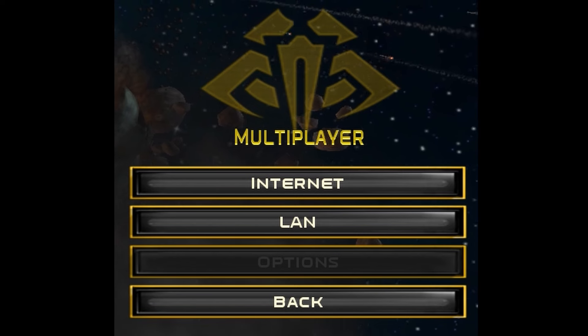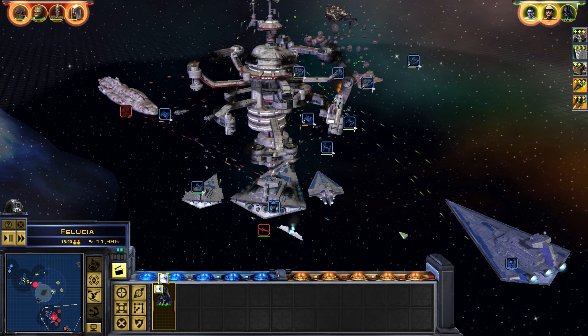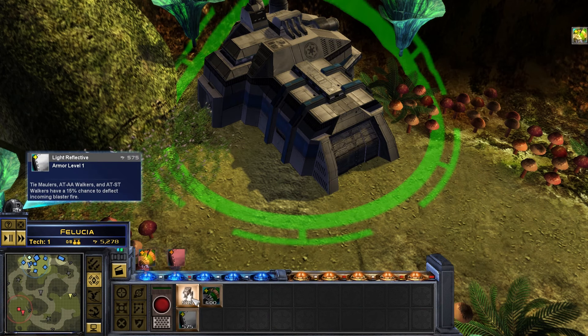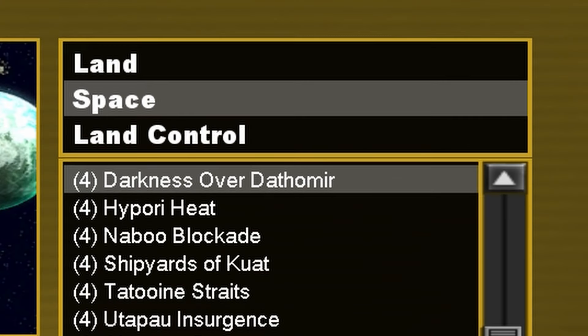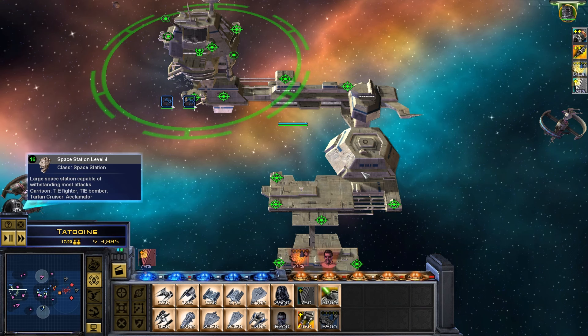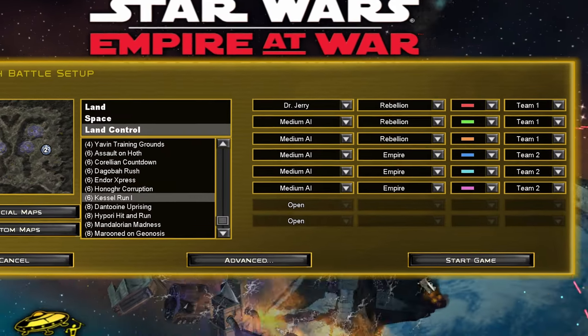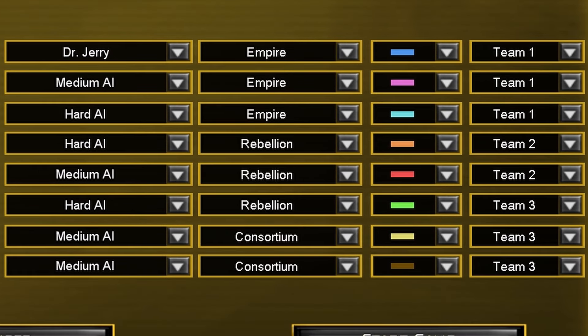Skirmish mode is great for multiplayer, if you can find anyone to play with — there aren't many people playing online these days. The actual combat follows the same principles as the other modes, but the way you build units and manage resources makes the experience more like a conventional RTS game. You can play on land or in space, and in both there's a heavy focus on controlling mining facilities to boost your economy. Probably what I like most about skirmishes is the ability to team up with other players or the AI to get into really big battles, and even three-way fights with all three factions at once.